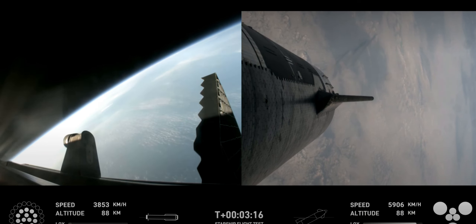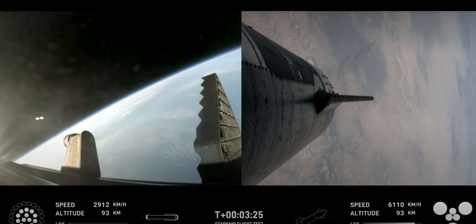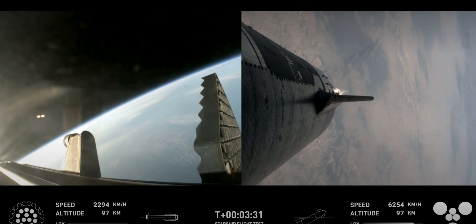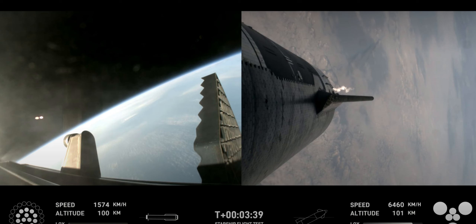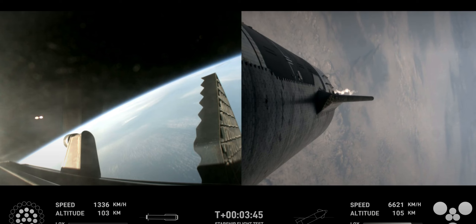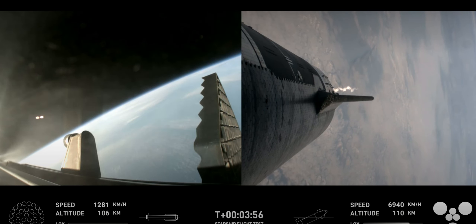We've got a booster on the way back to the Gulf, and a ship all the way to space. Ship chamber pressures are nominal. Ship power and telemetry nominal. The first stage is currently performing the boost back burn, expected to last a little over one minute. This propels the booster back toward the coast, taking it to a landing in the waters of the Gulf of Mexico. We were only using the 13 center engines from basically here on. Booster boostback burn shutdown.